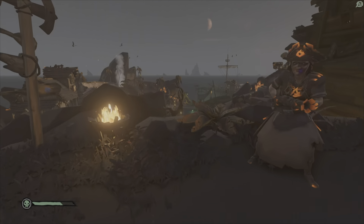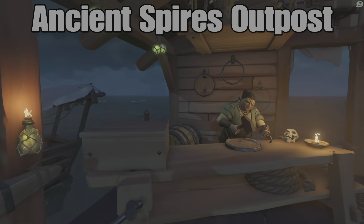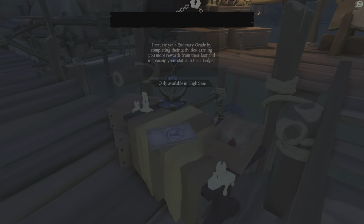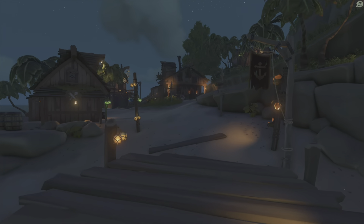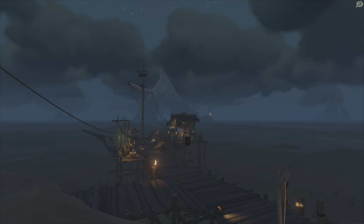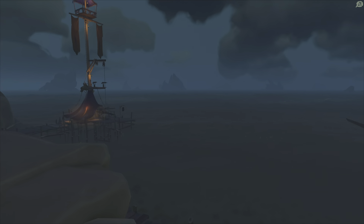Fire Outpost, also located in the Devil's Roar. Onto the dock there is the Shipwright on the left and your Ship Customization chest right there. And a merchant right here, available for Emissary flag. On the right of the island right here is going to be your Reaper's Bones with the flag available. And of course you have your Sovereigns on the other side over there to sell to.